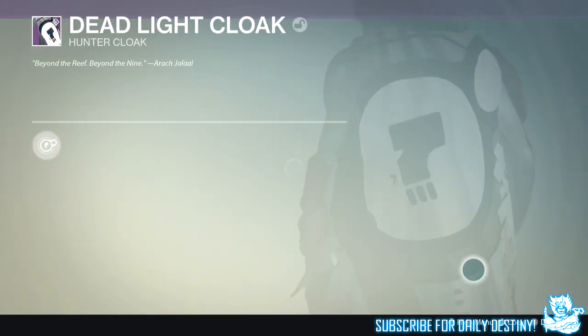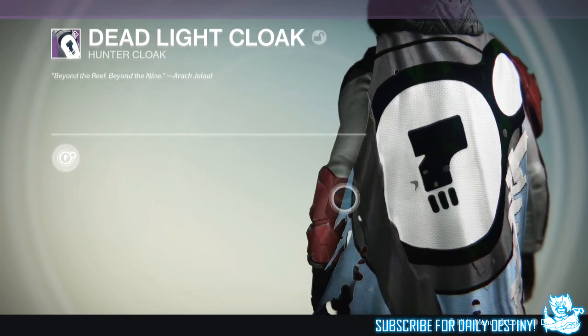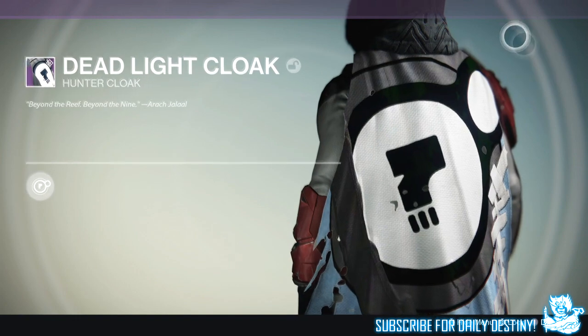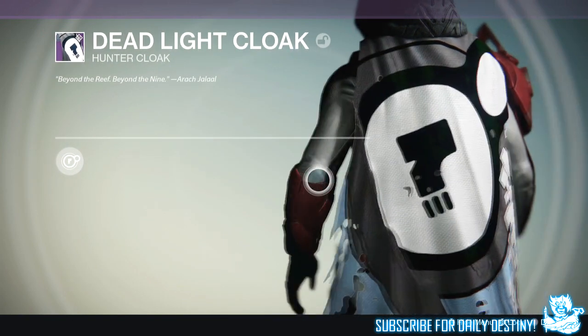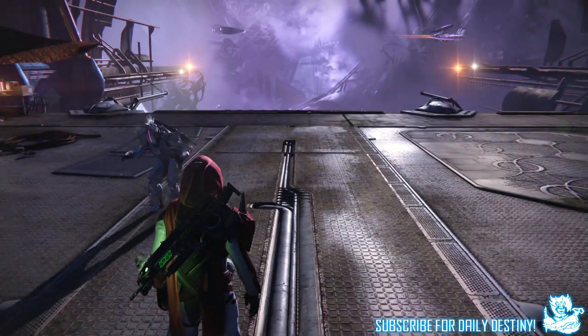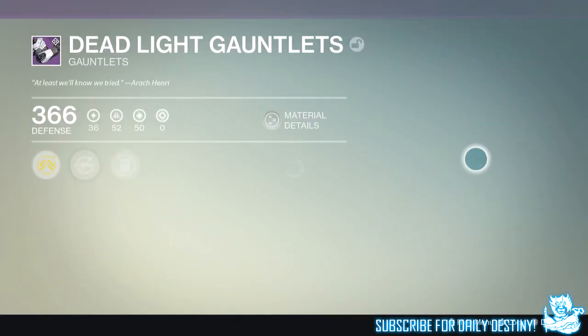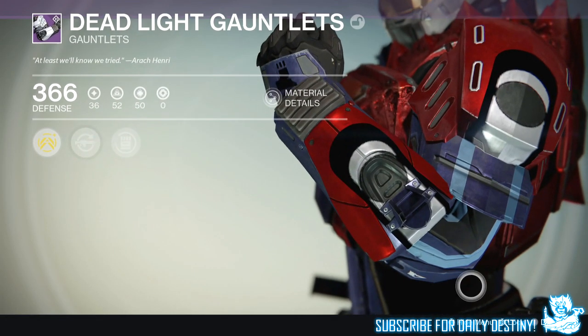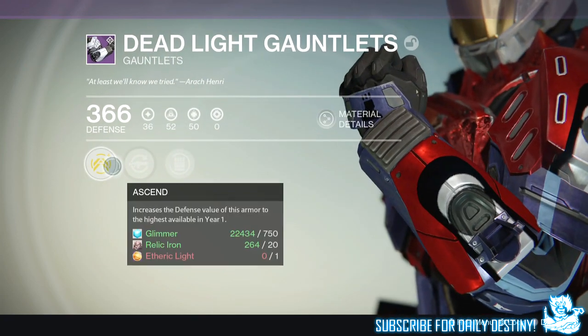A couple of my friends got some amazing new weapons - some New Monarchy weapons, a few Crucible weapons and so forth. Me being me, I didn't get too good a haul, but that's just the way it goes. In the background you're having a closer look at the legendaries I got: starting with my Hunter, the Wet Wet Cloak and the Dead Light Cloak; on my Titan the Dead Light Gauntlets, the Commando Custom Gauntlets, and the Admonisher 3; and on my Warlock the Ritual Expansion Dead Orbit class item.